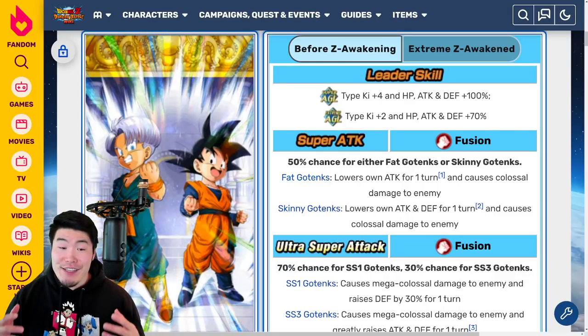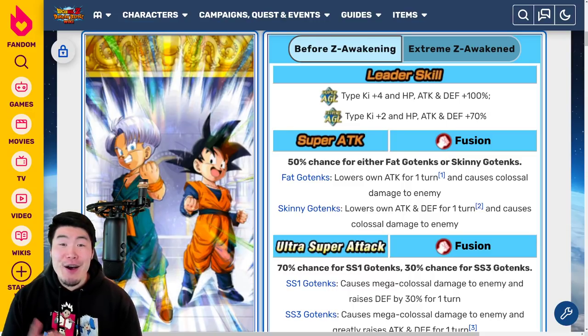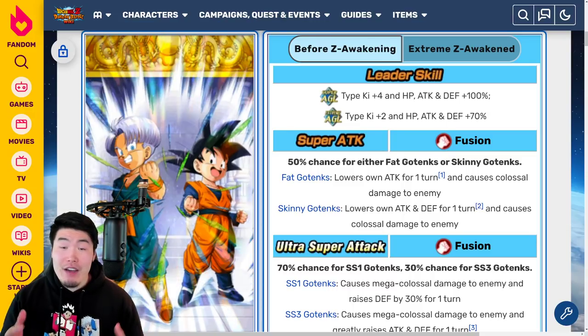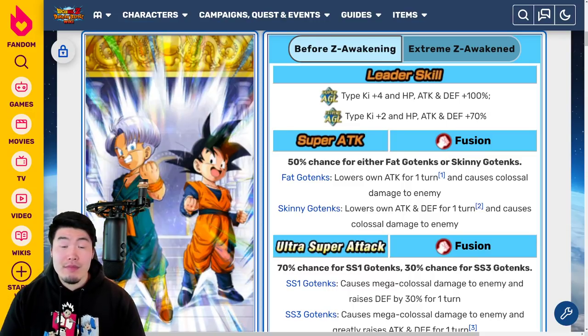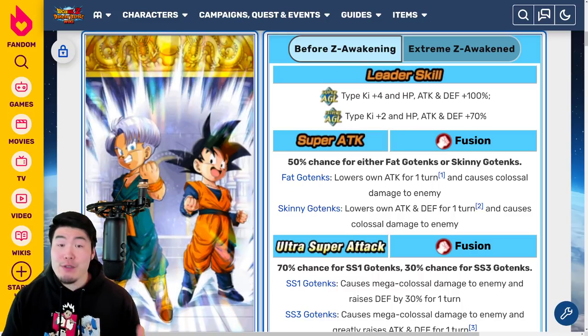Alright, so apparently it's just normal for us to get a million Extreme Z Awakenings all at once now. And obviously, I'm not complaining about it — it's awesome. It's just something that's going to take some time to get used to.